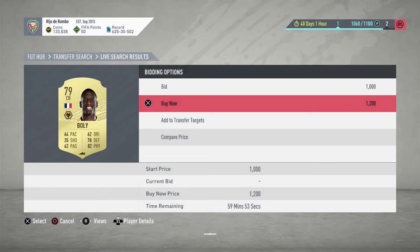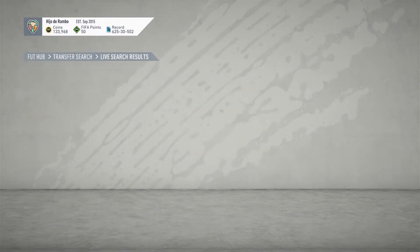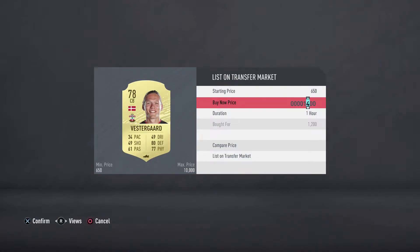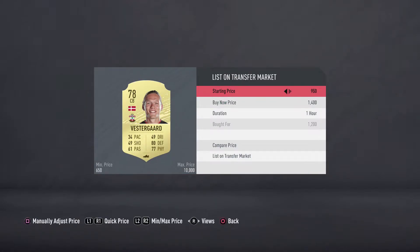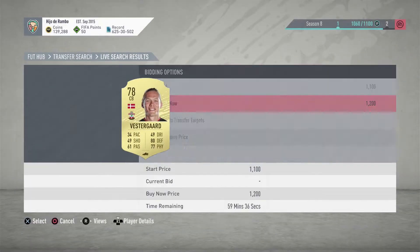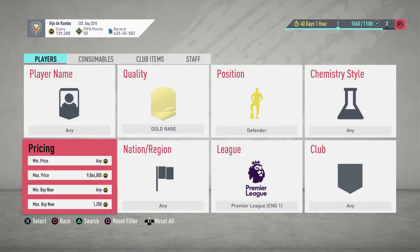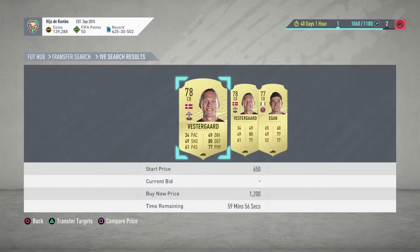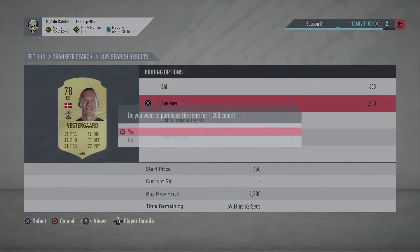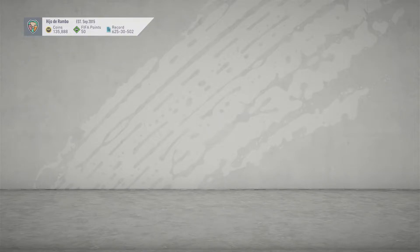We did a similar error there. We managed to pick up another best card for 1,400 guys — as you can see the players are selling, so we're making some good coins. An Egan right there, another best card, and another best card. So we picked up about 3 more players.